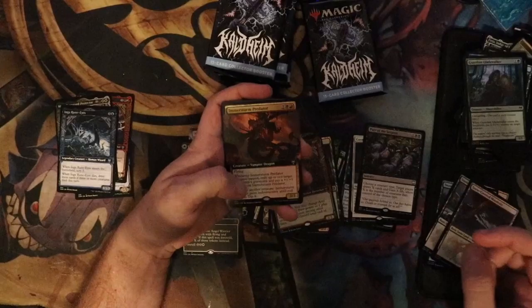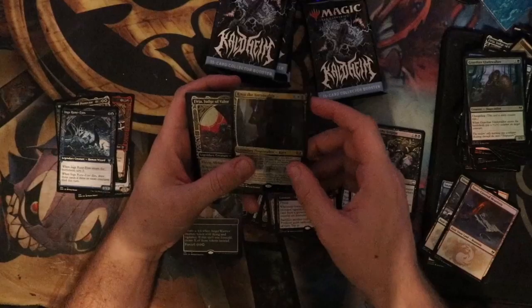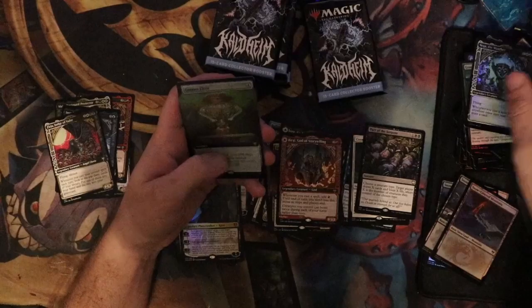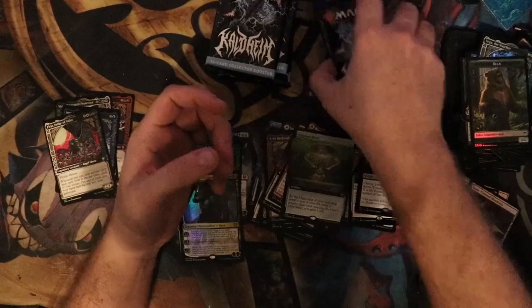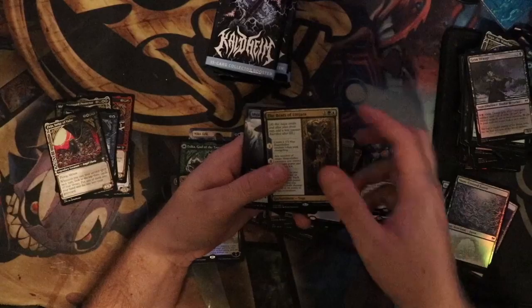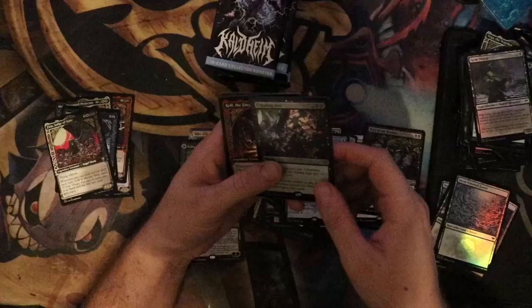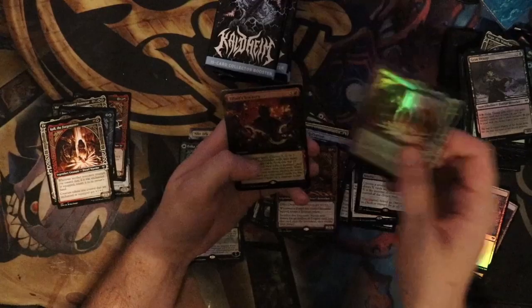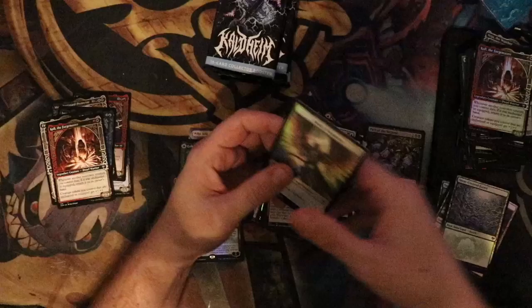Pact of the Serpent, Emmerstrom Predator — that's a pretty good rare. Kaya the Inexorable standard art but foil. Furia, Birgi God of Storytelling, Vega the Watcher, Cosmos Elixir extended art foil — when this came out day one, that was like a $40 card, that was incredible. I don't know if it's retained its value, but one can hope. Snow-Covered Forest, Bears of Leajara, Mystic Reflection, Crippling Fear standard art foil, Coal the Forge Master showcase, Magda Brazen Outlaw, and — wow — foil Tibalt's Trickery behind a Coal the Forge Master foil.